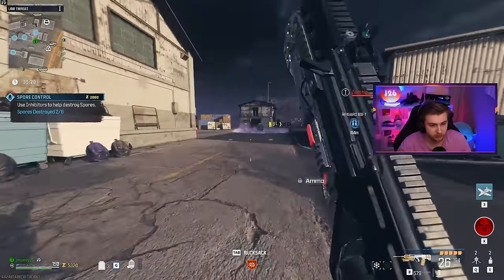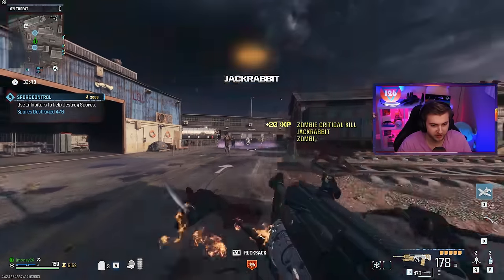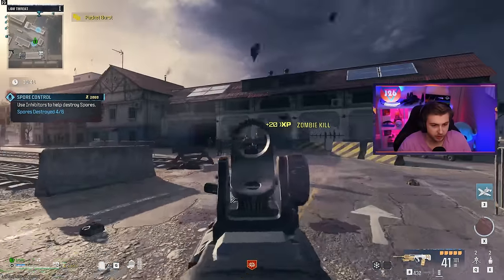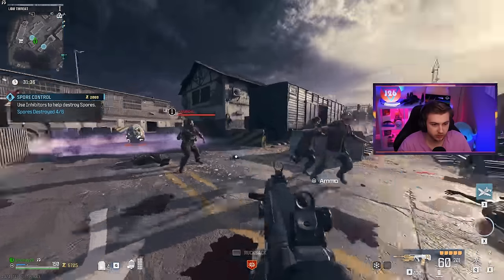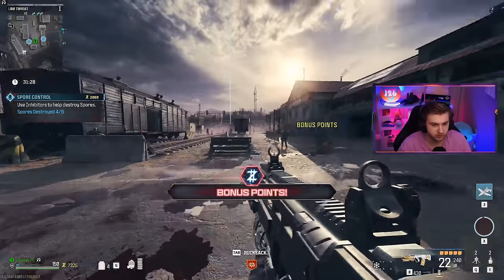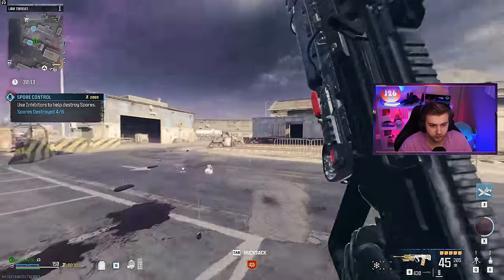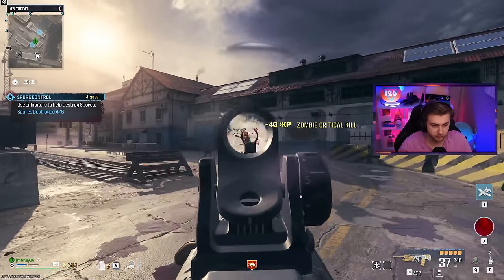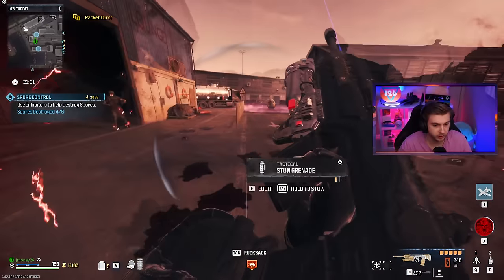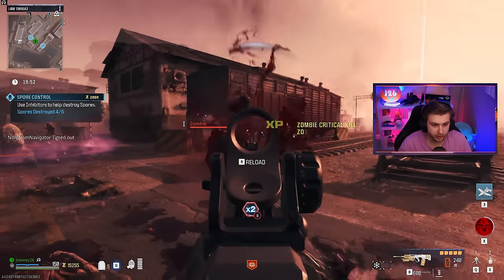We're at 250 hipfire kills, so we don't have to worry about hipfiring anymore. Wait — you can get critical kills with the flamethrower? That's ridiculous. I'm starting to think the Spore contracts were nerfed a bit because I'm not getting very many zombies. Maybe the spores are just too spread apart. There's our critical kills camo. Now I need my field upgrade camo — there it is! So we got all of our camos for this.